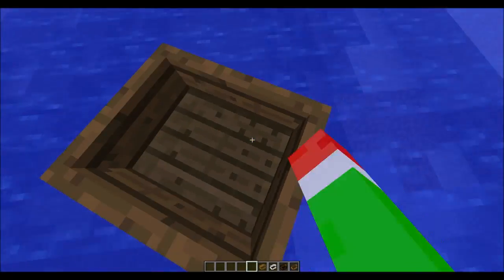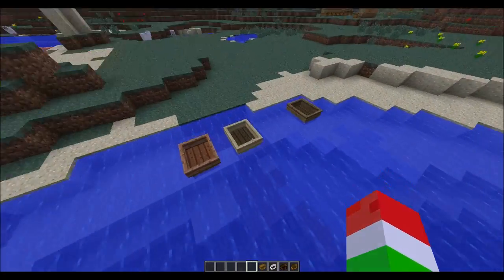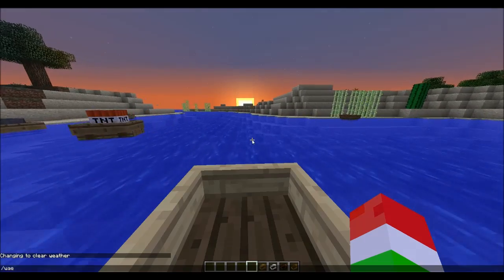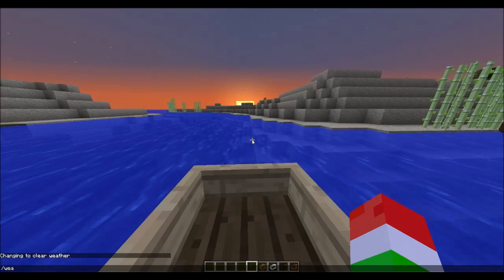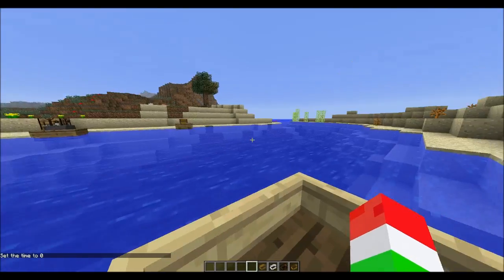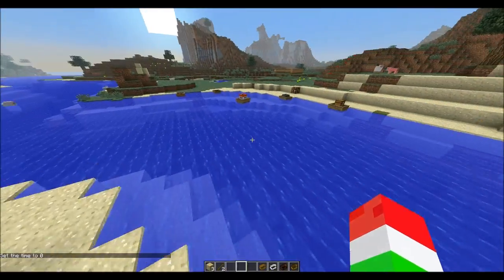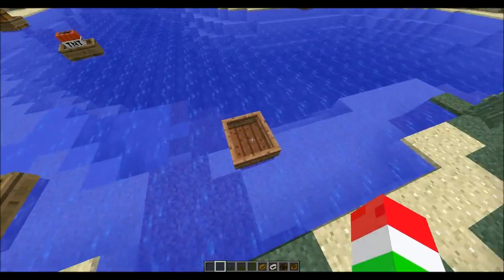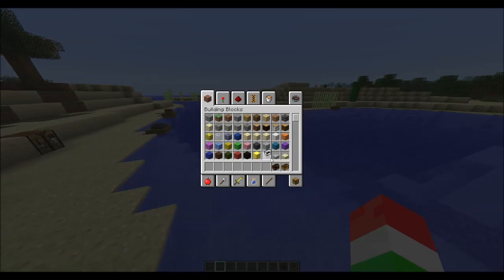They're just going to be pretty much different colors. If I get out of this one and go over to the birch wood one, as you can see they're not really different — they're just going to basically look different. We got that beautiful sunset on the horizon. If you crash them into land they're still going to break — that doesn't change at all. Basically the jungle wood one's going to be the same, it just looks different.